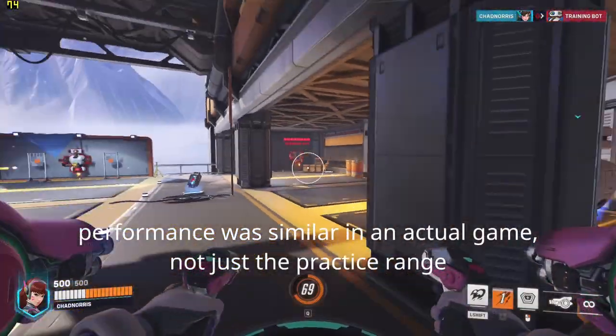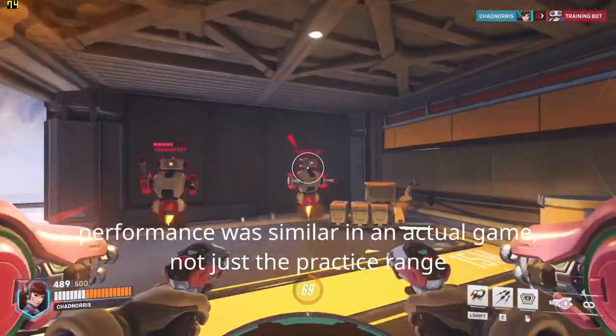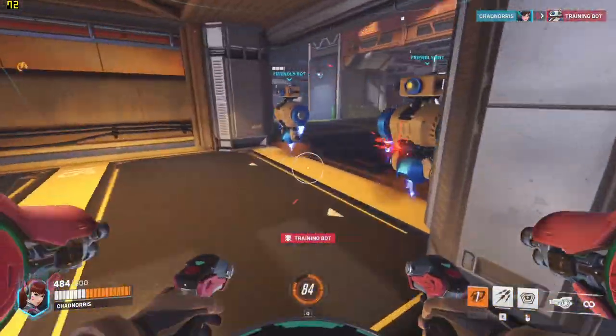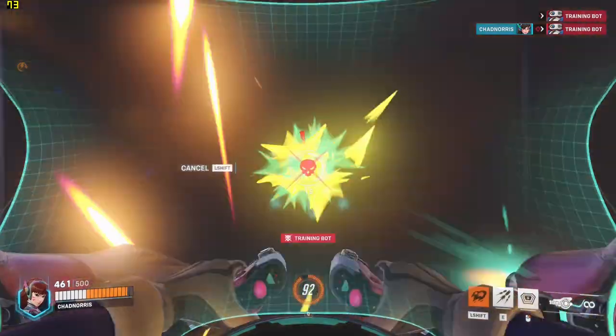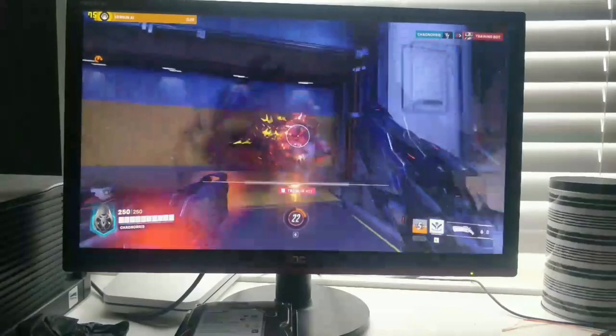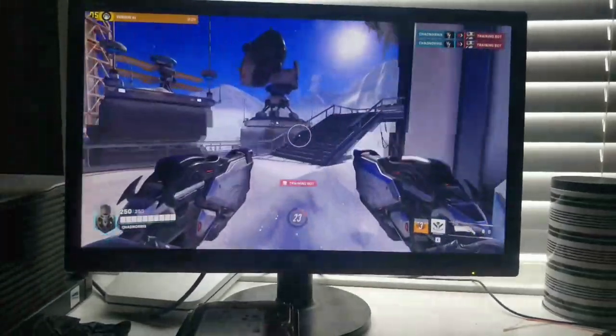Third we have Overwatch — well, Overwatch 2 now. At 1080p medium we're averaging between 60 and 75 FPS with some occasional dips into the 40s. If you want a more consistent frame rate you'll probably want to drop the resolution down to 900p or even 720p.